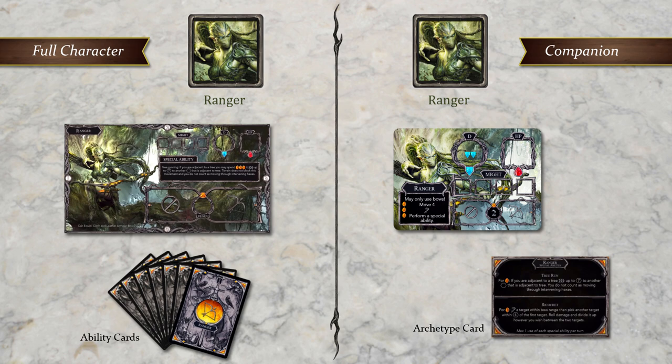If you have fewer than four players and you don't want to manage four full characters, you can use companions to fill in the gaps, so that the free company always has four characters. Companions are still referred to as Oathsworn, and they still participate in all aspects of the game. We'll look more closely at companions later in this video series.